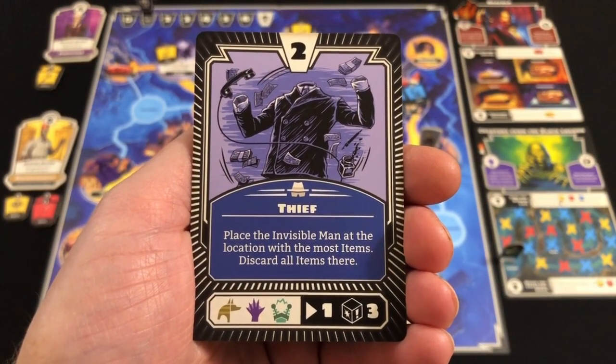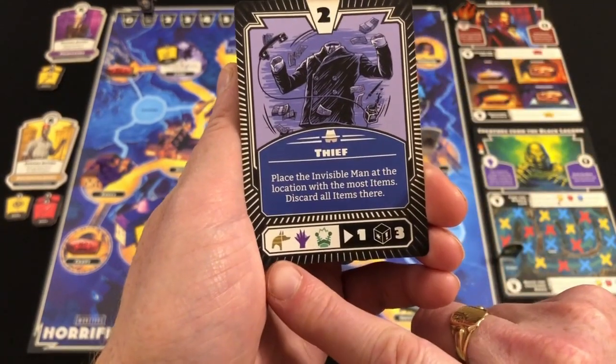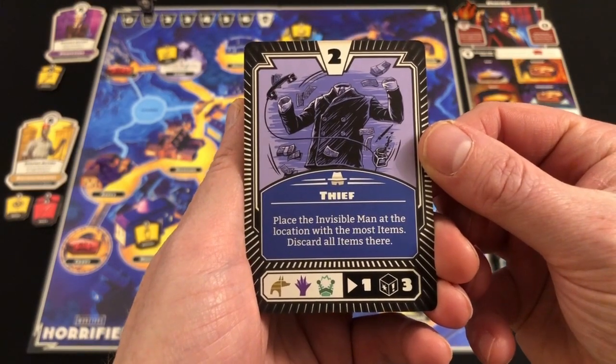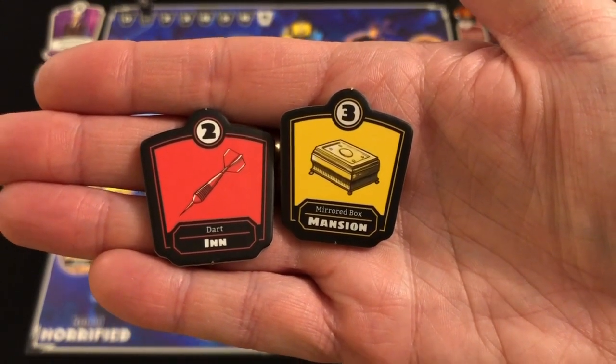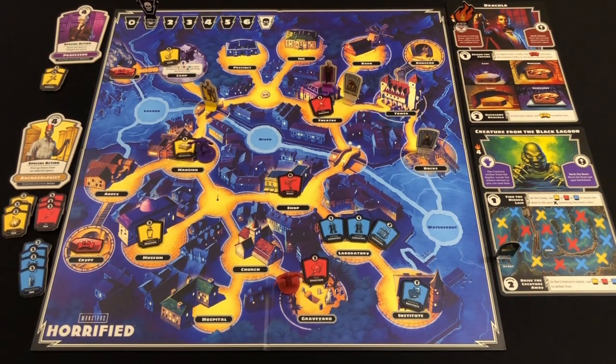The next monster card is the Thief, specific to the Invisible Man who isn't in our game — we ignore that event. The Creature from the Black Lagoon activates and moves one space. Two new items appear: a dart from the inn and a mirrored box from the mansion. The Archaeologist then has a fantastic turn — one action to collect blue items from the tower, moves to the fountain, collects all items from the inn, then stands on the bridge with a massive haul of items. He's a one-man army. The Creature should probably run away. Fritz has been left with the Professor, who will look after Renfield and Fritz while the Archaeologist continues his work.